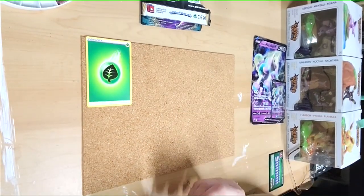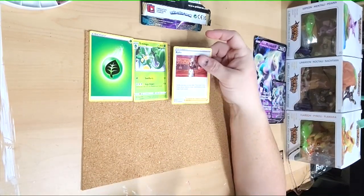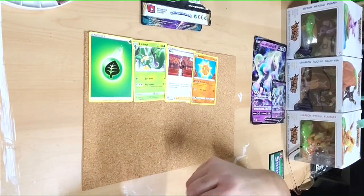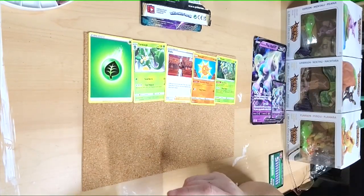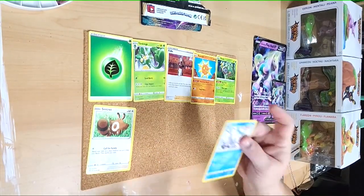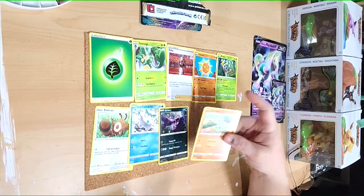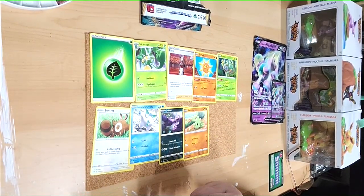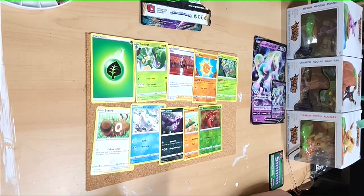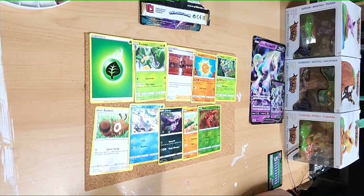We got grass energy, we got Sima Sage, we got Kabu as the trainer, we have Soul Rock, Rallet, Sentret, Galarian Darumaka again, we got Grimer, and Larvitar. For our reverse holo, I have Paras.